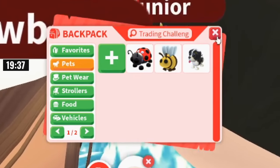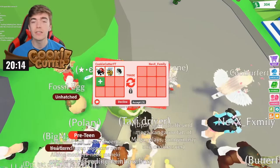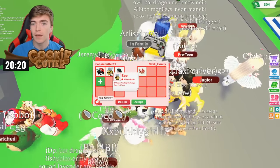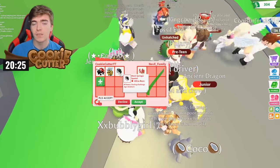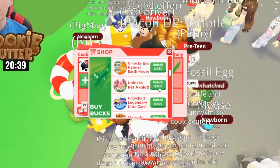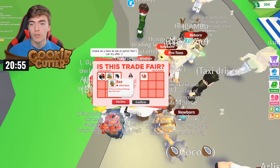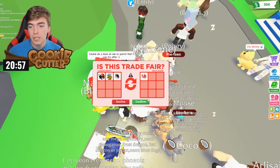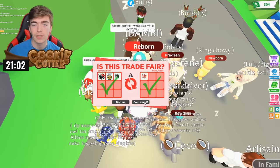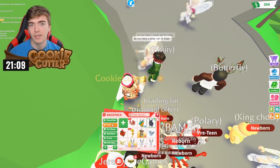Let's see if we can trade these three ultra rares for a legendary. I think I could actually get a pretty decent legendary — two of these are robux pets and this one is a pretty expensive pet to get. The first offer is a legendary axolotl. An axolotl costs a total of 600 robux, and the bees cost a couple hundred, so does a ladybug. This is a pretty decent trade as the axolotl was once on sale for around 200. Let's accept this trade — we now have our hands on an axolotl.